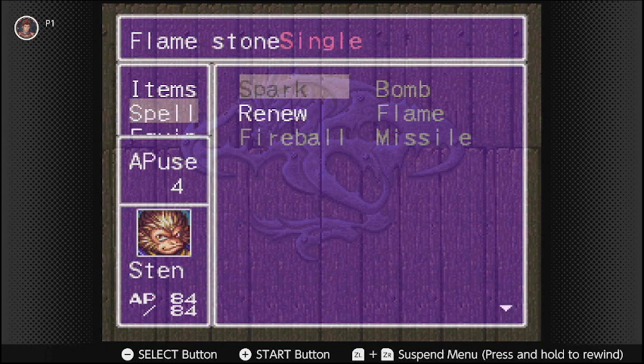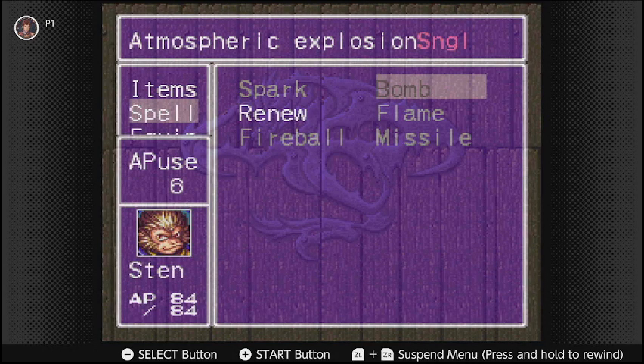Spark is the first spell he learns, and it's automatically applied when he first joins up. This does minor fire damage, dealing anywhere between 25 to 35 damage, and deals more damage if the enemy is weak against fire. Bomb is actually one of your only real available wind spells. I know Nita gets access to Typhoon and Tornado, but they do not deal wind-based damage as far as I know. Bomb and Missile do deal wind damage, and it's effective against flying enemies and certain armored enemies like the armored monks.